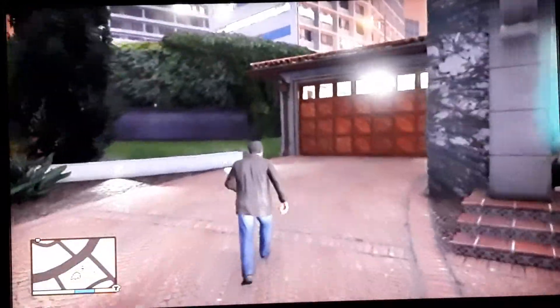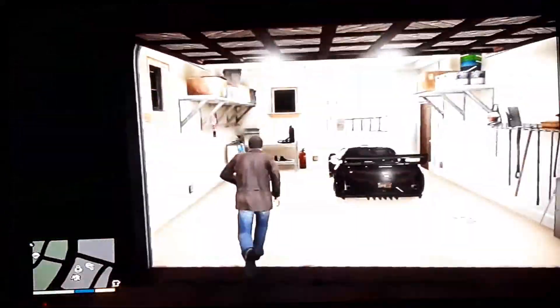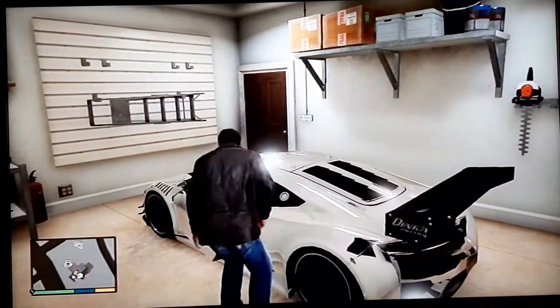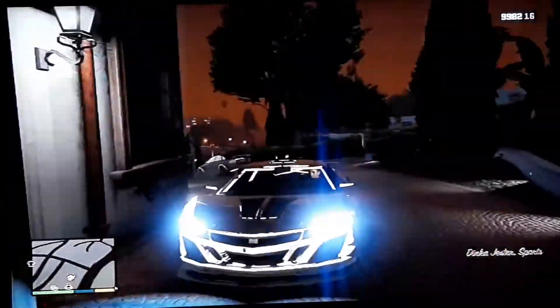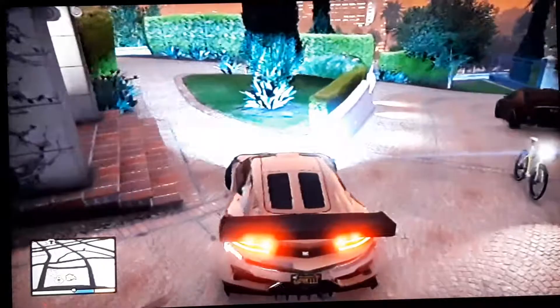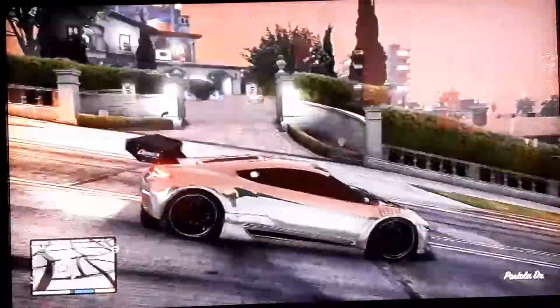What you want to do is get your vehicle that you want to duplicate — mine is this one. You just quickly drive it around a bit, I'm just going to go here, crash it in this wall, and go back.